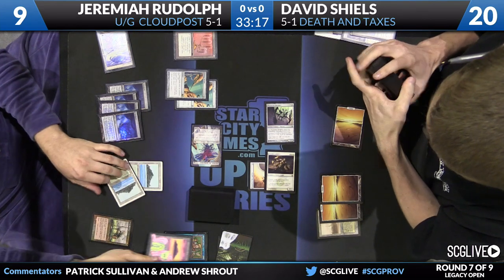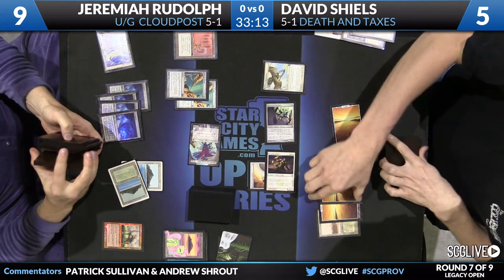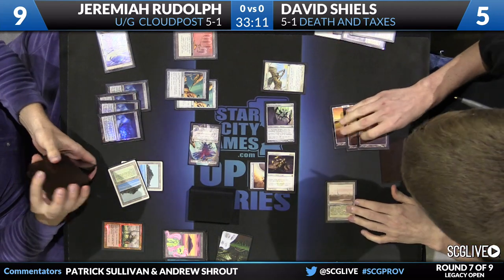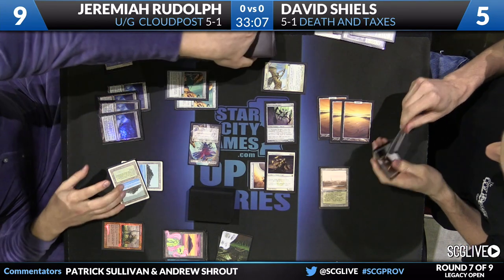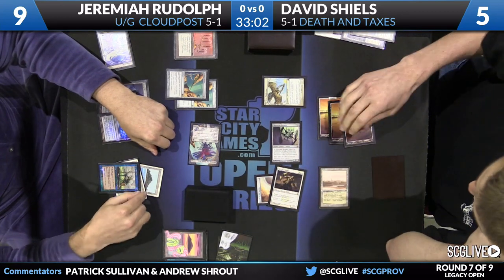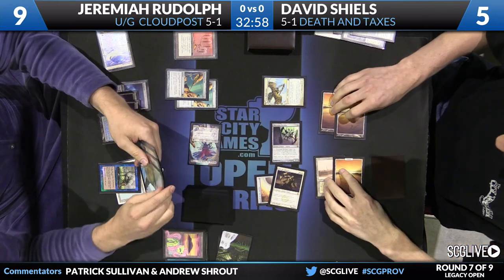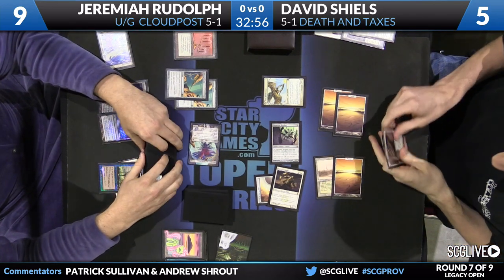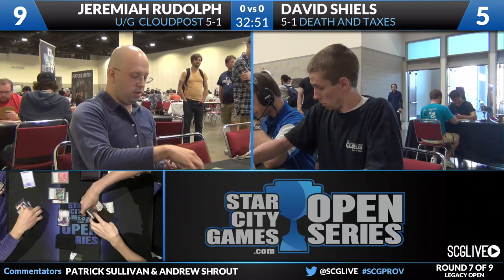This could be a spooky turn for Jeremiah. He's going to go for that Crop Rotation — we have to assume he is looking for Karakas to bounce his own Emrakul and recast it, and Shields is going to say no. Crop Rotation trying to go for the win, trying to find Karakas for the lock. Here's an Aven Mind Censor — and if this whiffs, if Jeremiah has no further play, Shields has lethal on the crackback. Does not find a land, picks it up. Dave Shields, able to hold on just long enough, takes the first game.